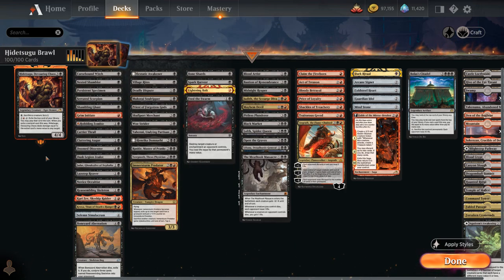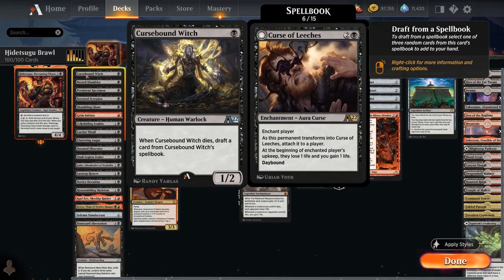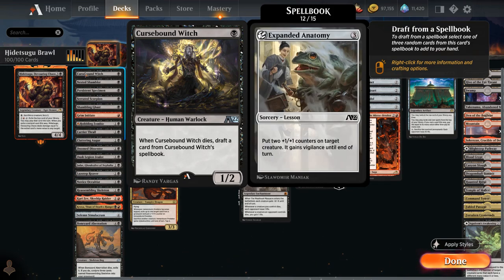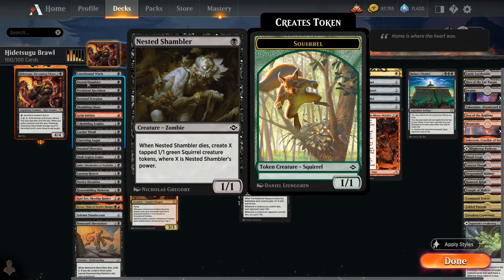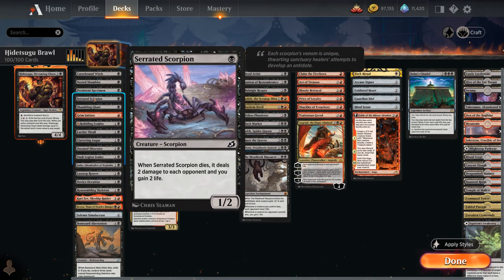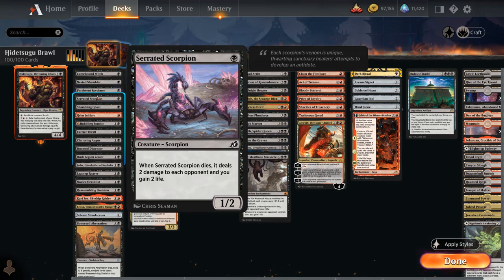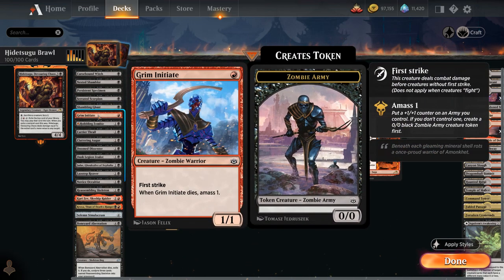I've split the deck into a few categories, starting with the largest: Sacrifice Fodder — creatures we can often sacrifice repeatedly for value. At 1 mana there's Cursebound Witch, a 1/2 that when it dies lets us draft from its 15-card spellbook of witch and sacrifice-themed cards. We've got Nested Shambler, a 1/1 that leaves behind Squirrel tokens when it dies. Persistent Specimen can return from our graveyard to the battlefield tapped. Serrated Scorpion drains the opponent for two. Shambling Gas can either make a treasure or give a creature -1/-1. Grim Initiate lets us amass one, leaving behind a 1/1 Zombie Army token.